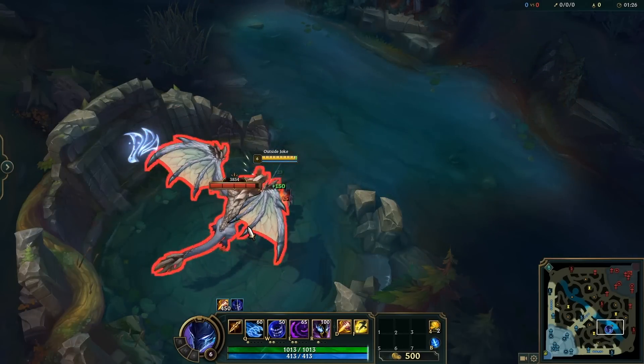Teleporting to Zac's blobs doesn't make the blob unkillable, but it can help guarantee his revival. You can jump over some seriously thick walls using Zed's W if you click in the right spot. You can also use the alcove to escape with Zeri's E, which can come in super clutch — just hug the wall and click on the blue patch and you'll be good to go.